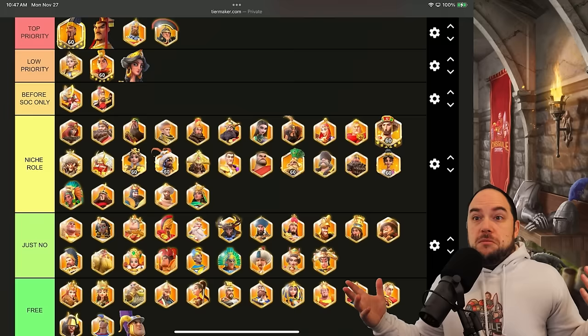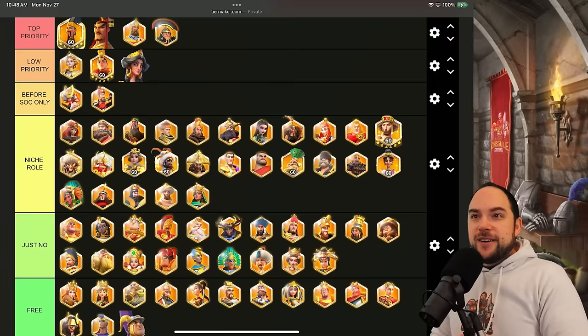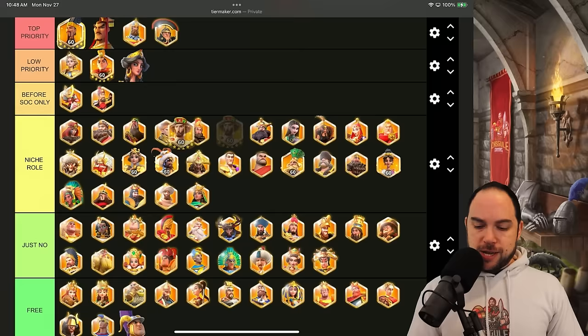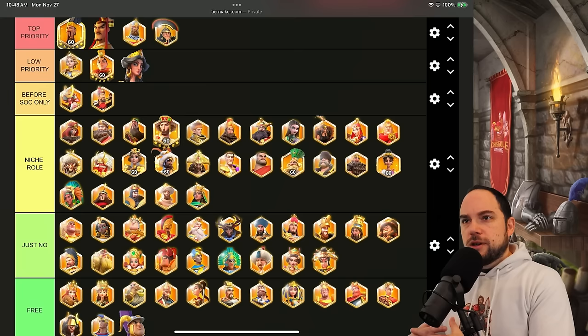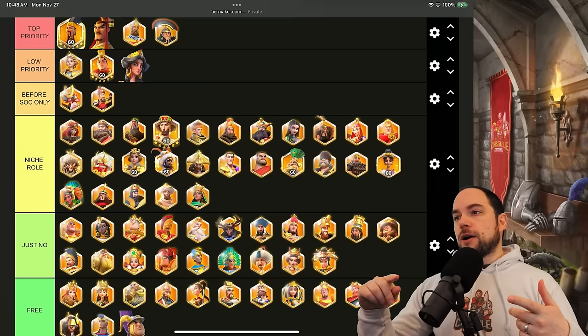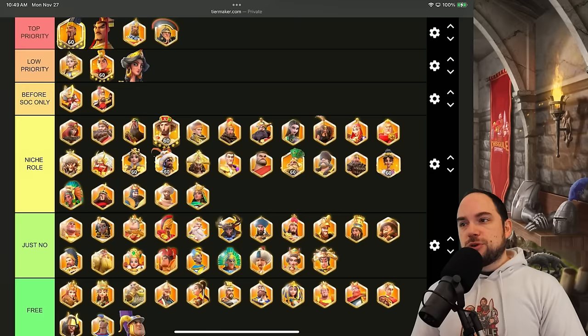Cavalry are weirdly a better investment relative to other troop types if you care about ARC. With Huo, Nevsky, and Joan Prime you do just fine in KVK. I'm almost tempted to bring another cav commander up — Justinian is proving to be good in the field and a killer rally. If you're bringing three cavalry marches, people use Nevsky and Joan, Huo and William, and then XY with Justinian as the third cav march. It's super strong.